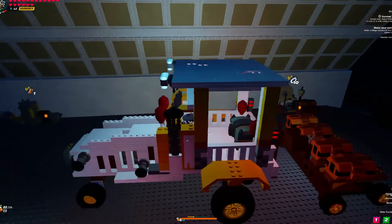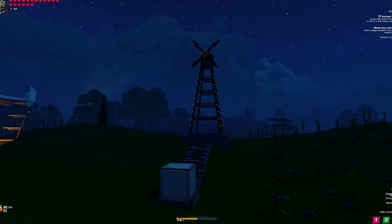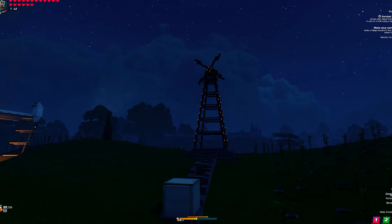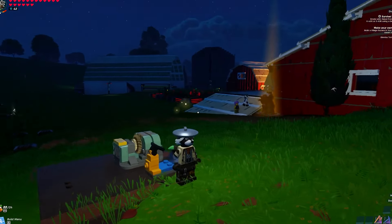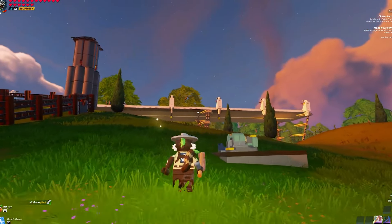We're going to go ahead and park this thing in the garage because we've got to move on to the next part of this build. Now I know a lot of you have already seen this, but here is the windmill — we'll link that down in the description. This thing works. Look at this view at night — we've got the lights on.